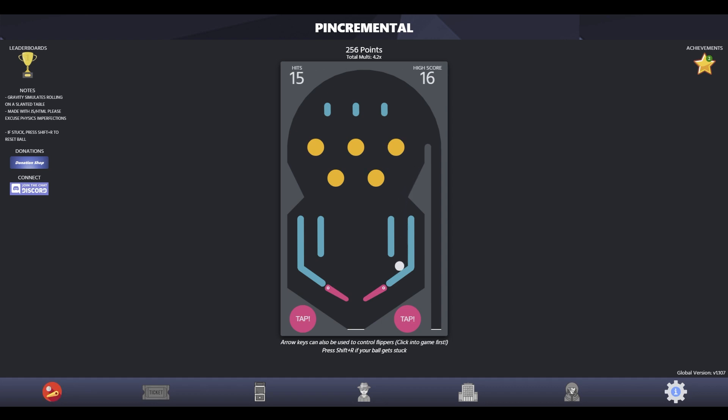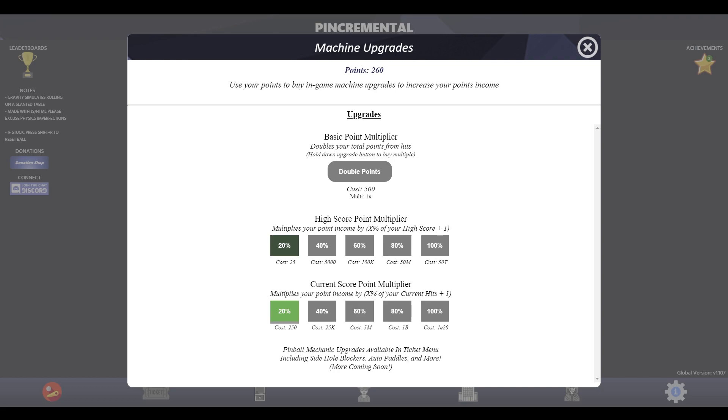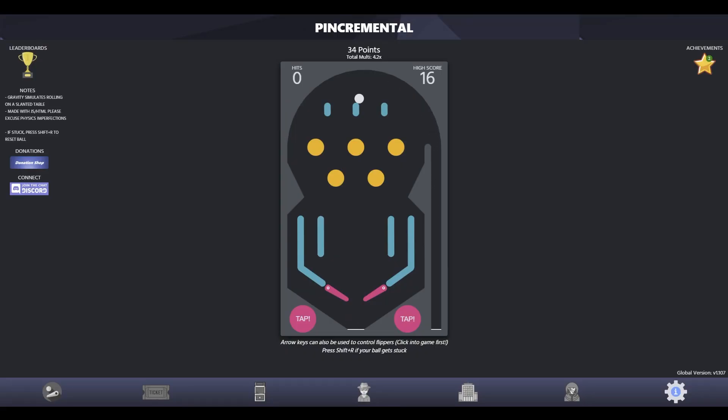It does seem like it's going to be a slow start unless there's something I'm missing. Looks like we can afford something. It multiplies your point income by times percent of your current hits plus one, which is nice — so not your high score, but it'll increase as our hits go up. It went from 4.2, now it's five-something. Each hit is worth roughly 8.4 points.